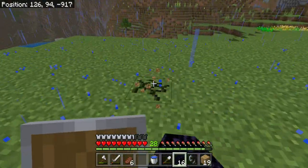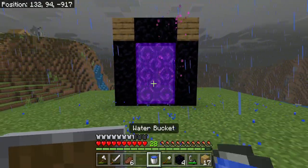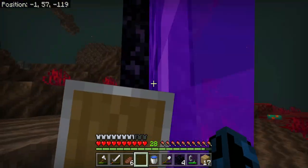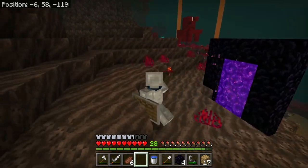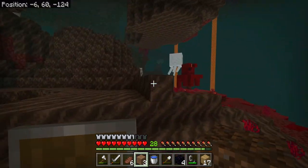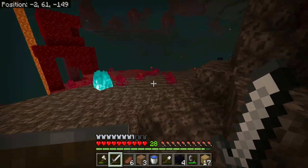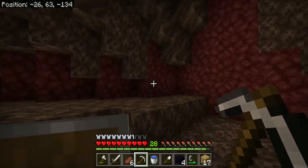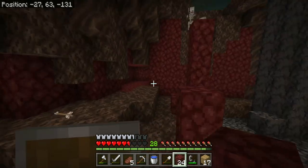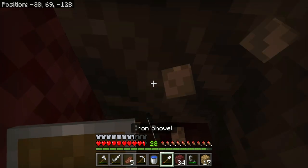We can probably just put our portal right here. Let's light the portal — there it is. Hopefully we have an okay spawn and don't die. This isn't looking the worst. I do dislike how we're in a soul sand valley, as I see a ghast and multiple skeletons. It's fine — nevermind, it really is not fine. Let's just hide over here for a second. These skeletons are going to be a lot. The soul sand valley probably isn't the best place to spawn into.